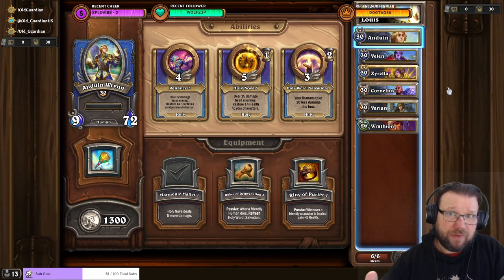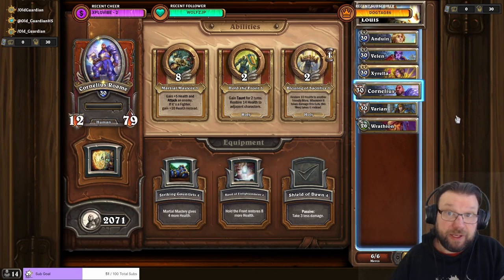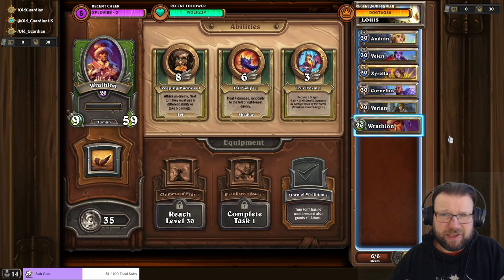At the boss fight, I always used Cornelius and Varian in my opening squad. In the third slot, I used either Xirella or Anduin depending on how good my treasures were. The equipment I used: Anduin with Harmonic Mallet, Velen with Tome of Inspiration, Xirella with Radiant Wand, Cornelius with Shield of Dawn, Varian with Chalamain. Rathion was here to level up and didn't have any gear at that point.